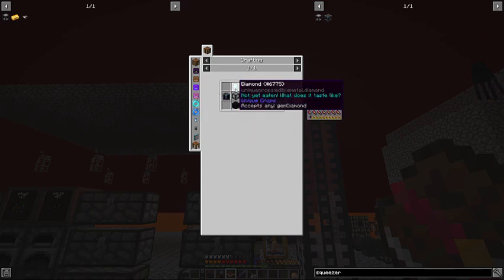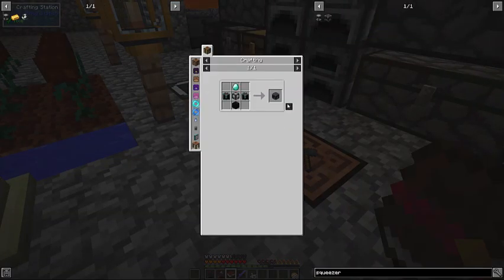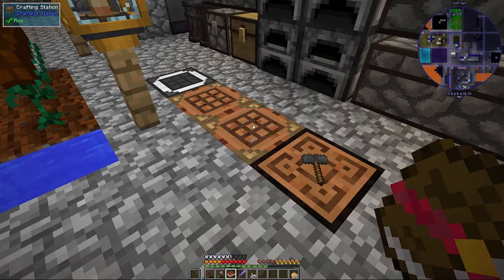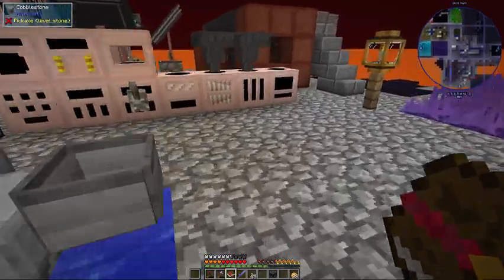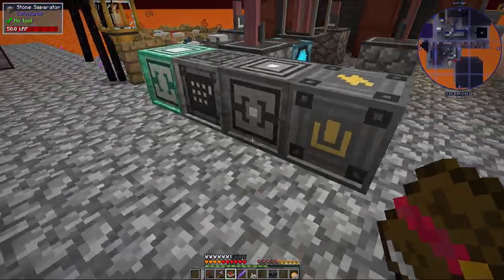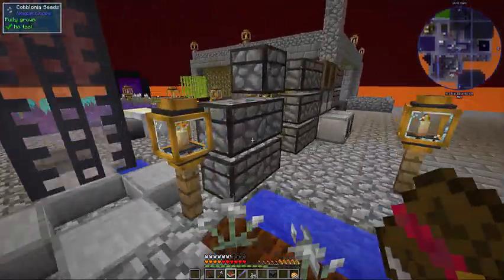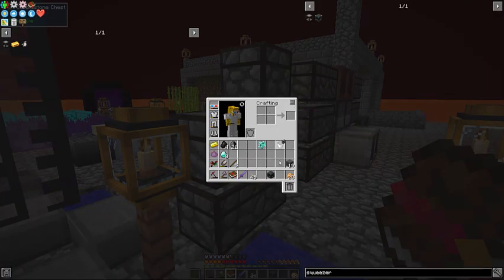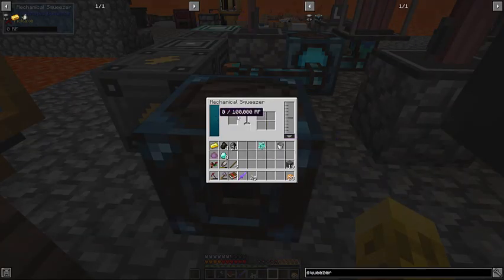Everything was really easy to make. I was missing a block of obsidian, but I made that. So that's our mechanical squeezer — it needs to connect to power, which we have tons of; I'm at about 13 million. I need one of the little interface cards to tell it to run. Now we're getting power. Let's go ahead and squeeze some dark gem ore — we get three dark gems every time and a chance at some crushed, which is awesome.